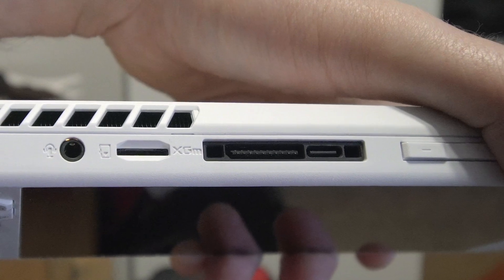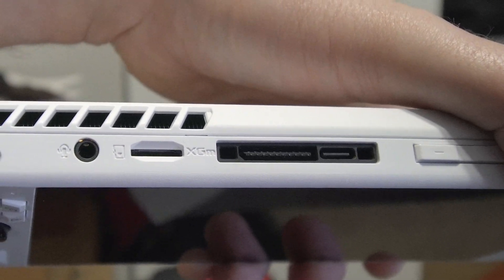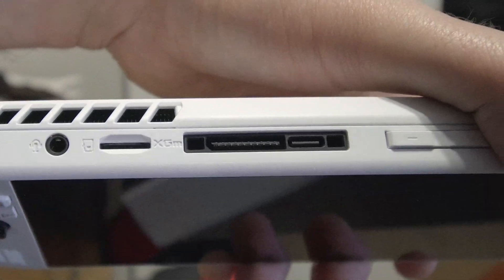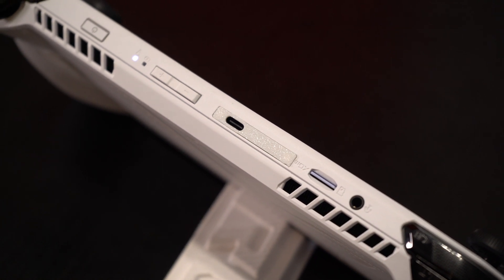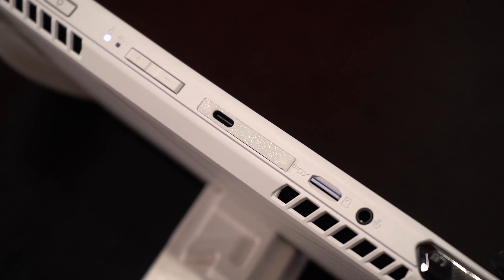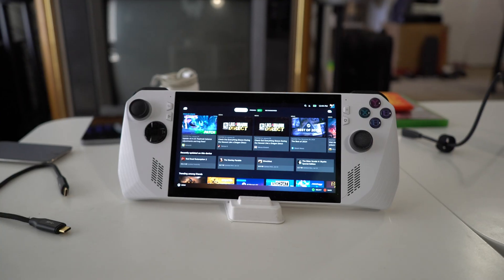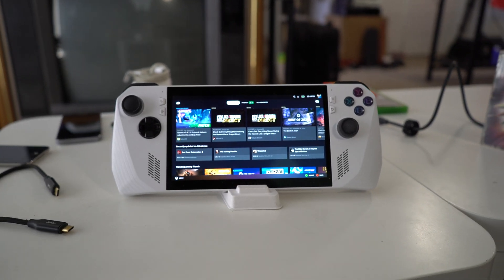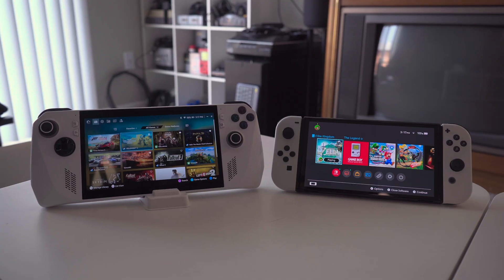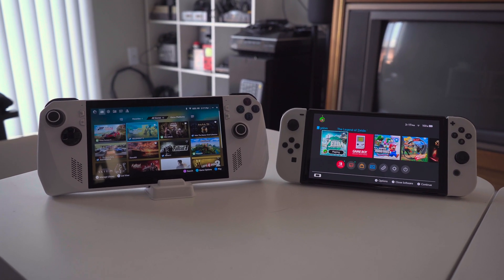While we're on the topic of useless things, the XGM port is still useless under Linux. I didn't see anybody saying the eGPU function worked, and I'm never going to spend more than the device is worth to buy an eGPU for it. I actually 3D printed a cover that gives me access to the useful USB-C port but keeps the XGM port from collecting dust. Once I got into Bazzite and was navigating around the interface, this thing suddenly felt more like a gaming handheld than it ever did under Windows. It was incredible.